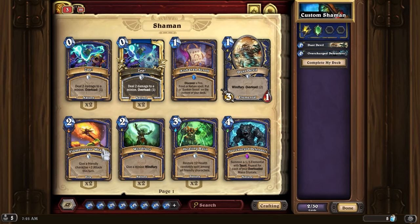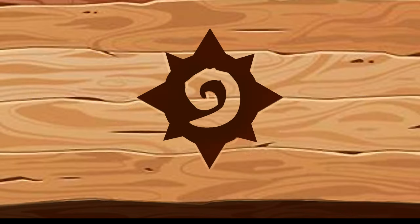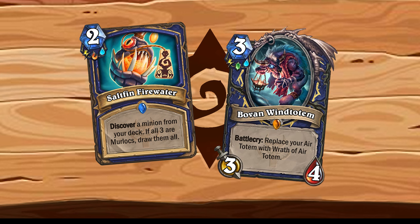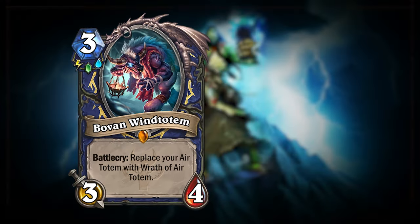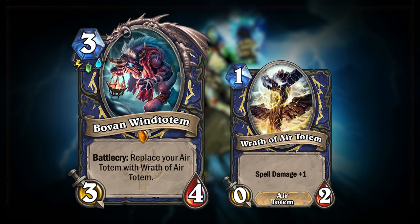If you choose to align with a third element, your deck will now have an equal chance of summoning three different basic totems, and would thus get you access to even more powerful three-element cards. Examples of such are the Solfin Firewater spell for the Air, Fire and Water elements, as well as the legendary Bovan Wind Totem for Air, Earth and Water. This new card will cause your Hero Power to summon the old Wrath of Air Totem instead of your current Air Totem, Strength Totem. If your Hero Power has been upgraded, so will your Wrath of Air Totem.